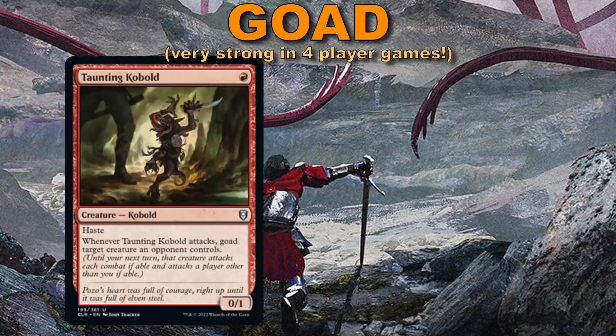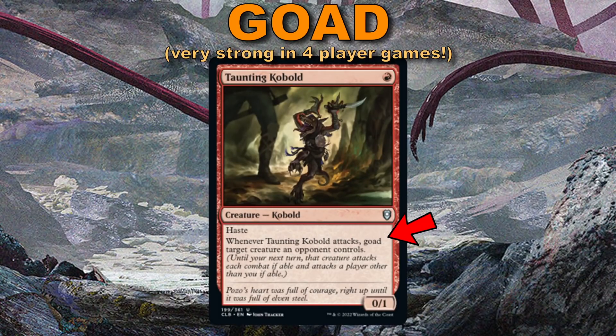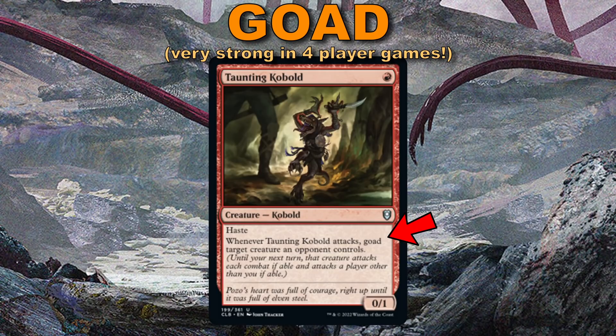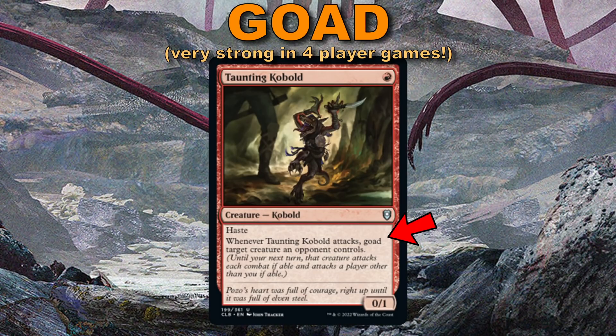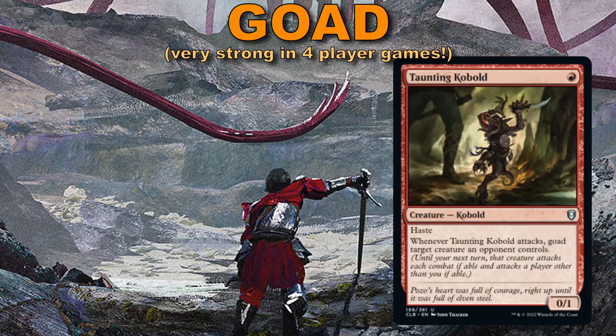There is also Goad. When a creature is goaded it must attack if able, and must attack a player other than you if able. Ideally it makes it attack another player, which is always fun for us — but if you're the only other player in the game, then you force it to attack you.